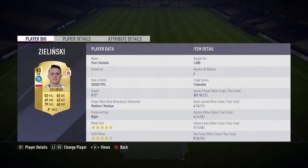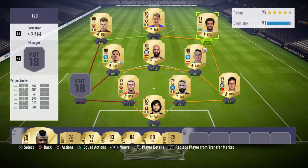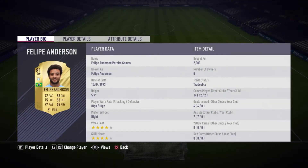For Zielinski, the next player, I just spent 1,000 coins. You can see 5-star weak foot and 4-star skills — I do like using skills with this guy. He's played 2 games with me and scored 1 goal, so that's pretty good. I do like to play possession and use a lot of players, so that's why my midfielders have a pretty good amount of goals. Then we have Felipe Anderson — he's always a good player in almost every FIFA. 4-star weak foot, 4-star skills, 92 pace, 86 dribbling. I paid 2,000 for him.